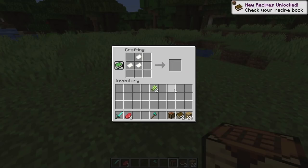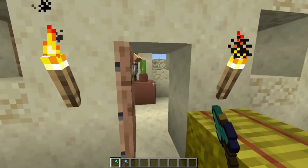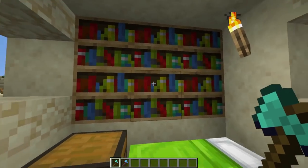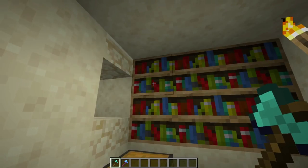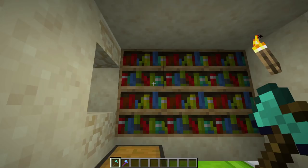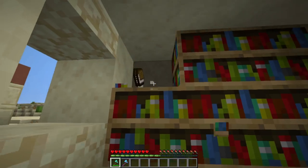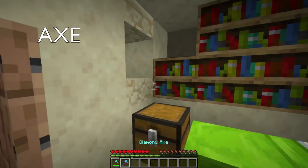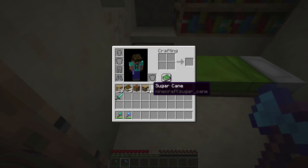You need to get yourself a load of books. Another way to get books is to come to a village — if you're lucky, you might find a library, and often you'll find a librarian inside. More specifically, you'll find bookshelves. If you take a normal axe to these bookshelves, you will get books back. If you take a silk touch pick to these shelves, you'll get actual bookshelves back. You can see you get a couple of books with the axe.